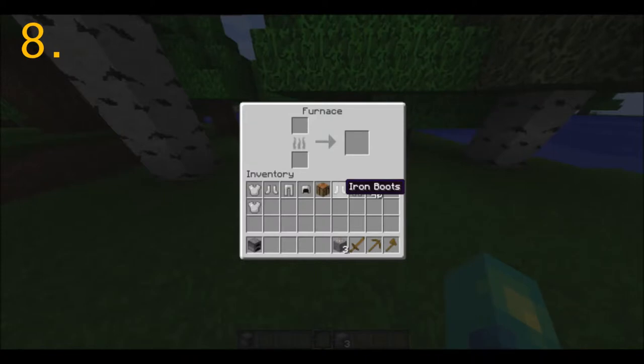Coming in at the number 8 spot is the furnace hack. Place the furnace down and you can use your wooden tools when you begin to cook anything up, instead of wasting your coal or anything. This is a really good survival technique. And this was number 8.